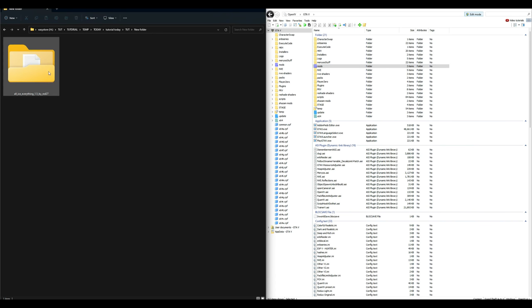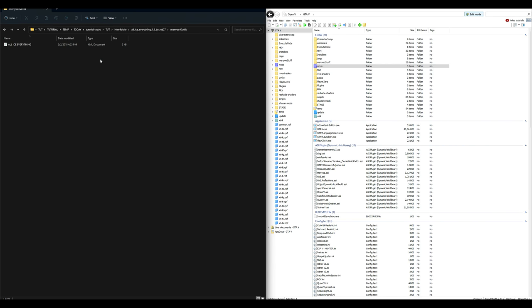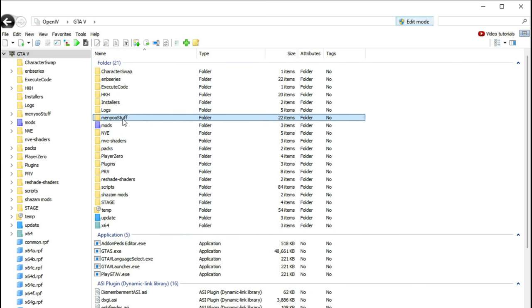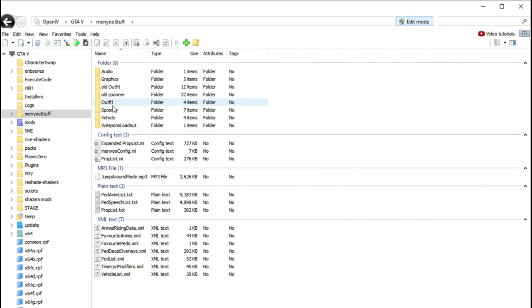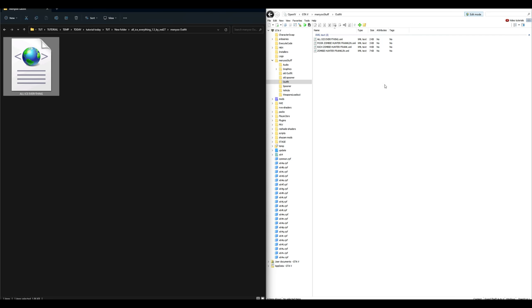Open up the All Ice Everything folder. Inside there are four folders to install. The first is Extra Fun, which is optional. Mod, Menu Outfit, and YMT we are definitely installing. Let's start with Menu Outfit — open it up and you'll see one XML file called 'All Ice Everything.' Navigate to your GTA 5 directory in OpenIV, go to the Menu Stuff folder, then open the Outfit folder, and drag and drop the file right in there.